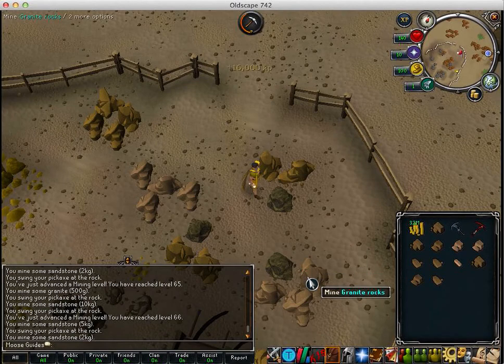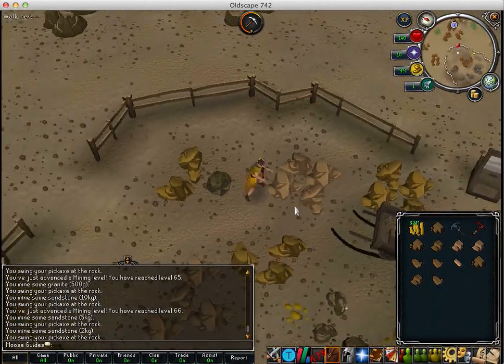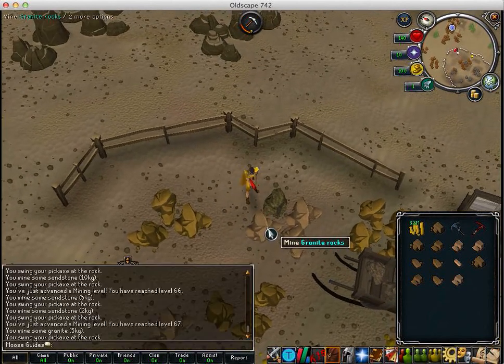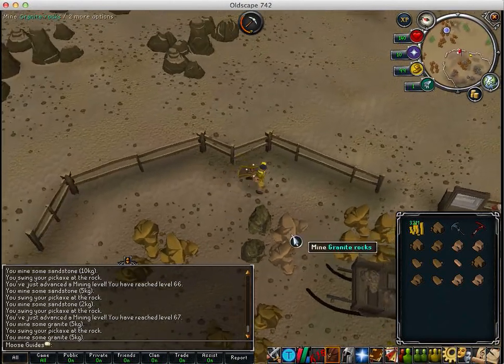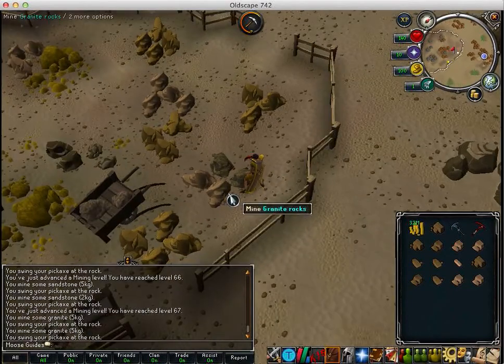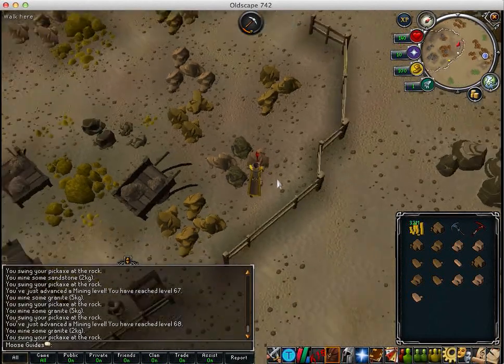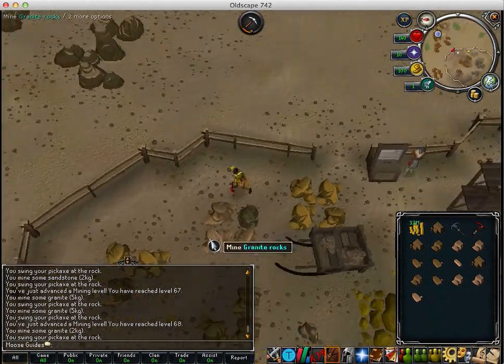Mining is pretty boring but it's easy, doesn't take much effort. You can just like watch a video or a TV show while AFKing at lava flowing mine and then come back like 10-15 minutes later and it'll be like 99. You get a really cool skill cape from it — if you like kind of blue elegant it suits it really well, or a razor whip or anything blue, it suits it well, or a blue party hat.